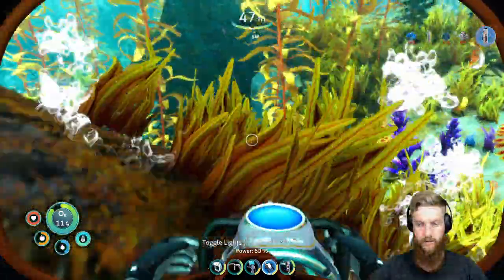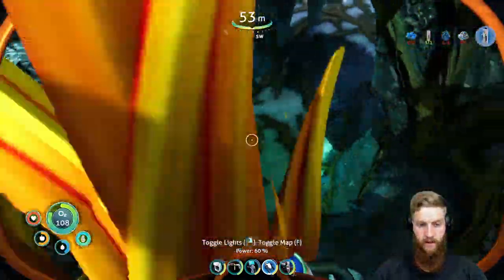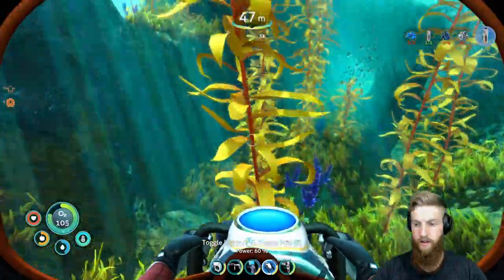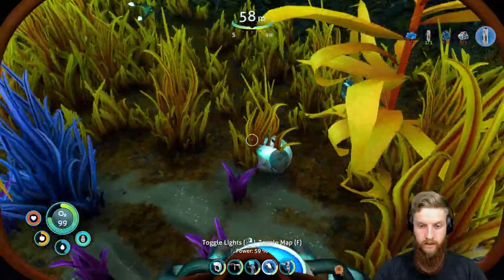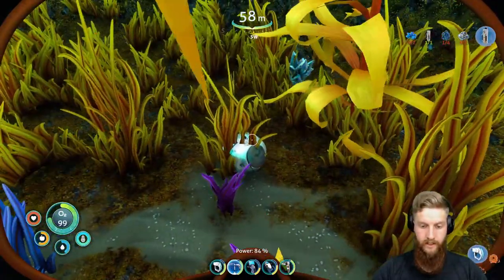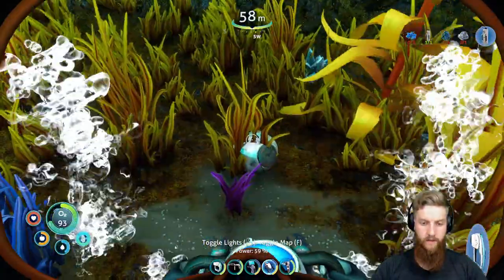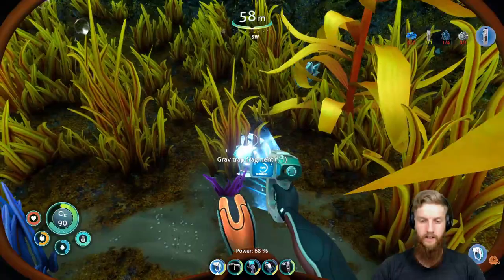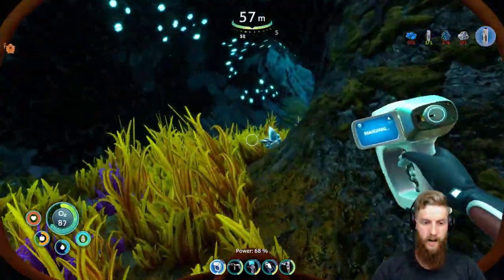Give me titanium, please. I'll take quartz too. What do we got down here? We've already been down there I think. Anything down here? Grab trap fragment - doesn't that give us stuff? Yes it does. That'll give us titanium. Perfect. Exactly what we need.